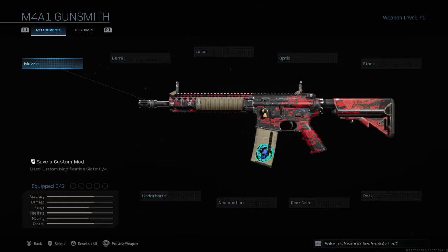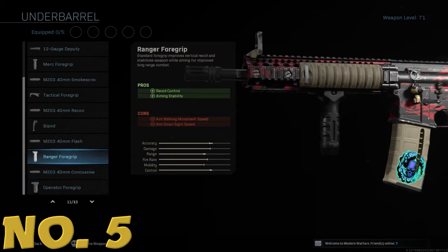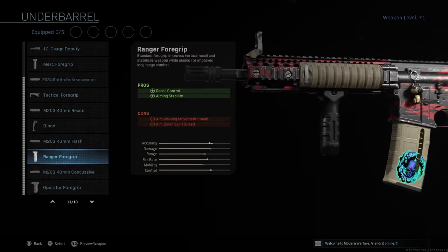Just to mention quickly, this is my own personal opinion — you don't need to run these yourselves. This is just what I think is an efficient way to run around the battlefield, getting streaks and winning games. Number five, cracking off the list: under barrel — we're going with the Range Foregrip.